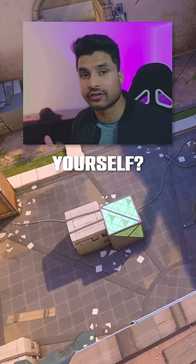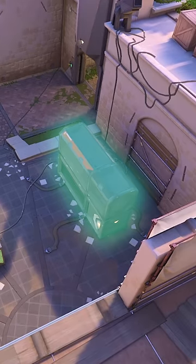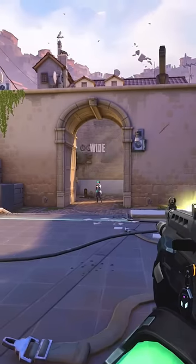Really? Ain't flashing yourself? At A site, get behind this box, line up here, and throw. Swing wide and you won't get hit.